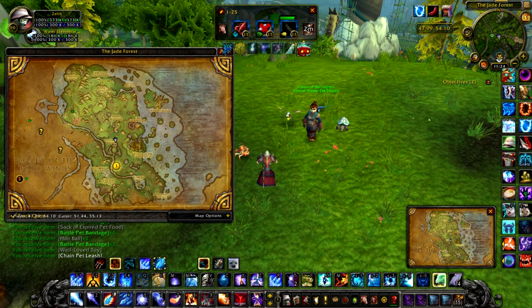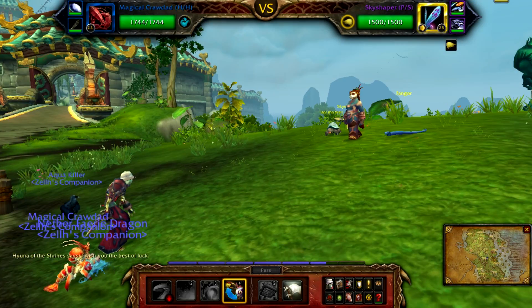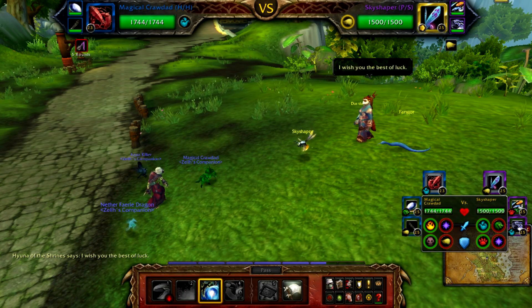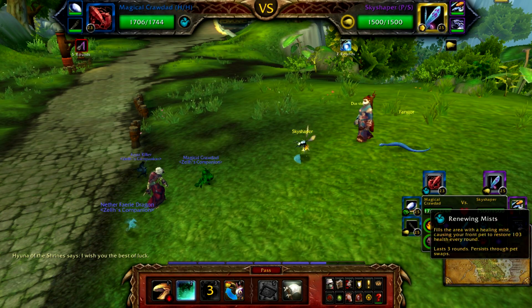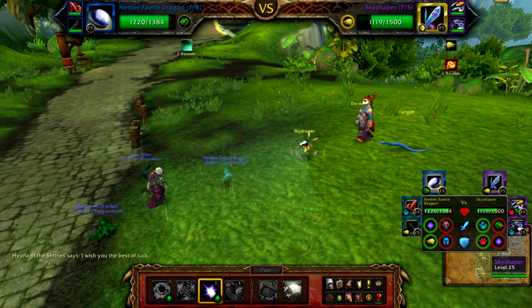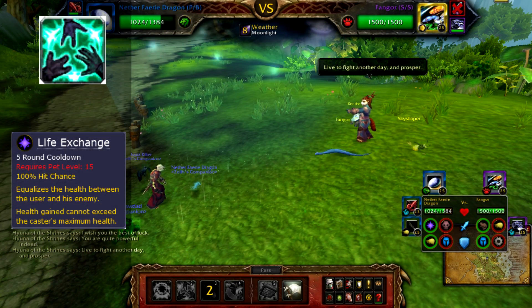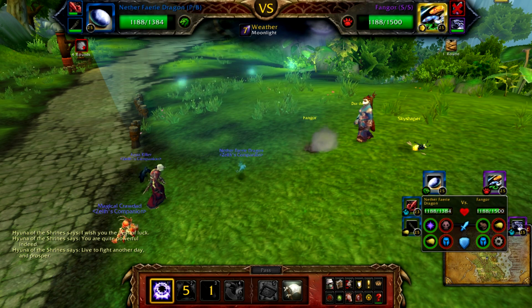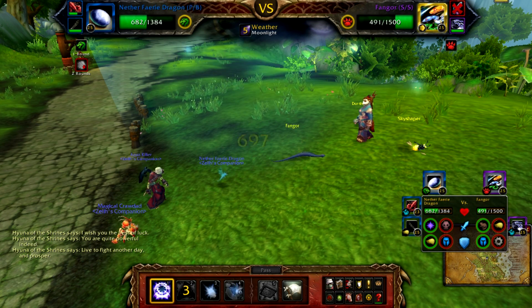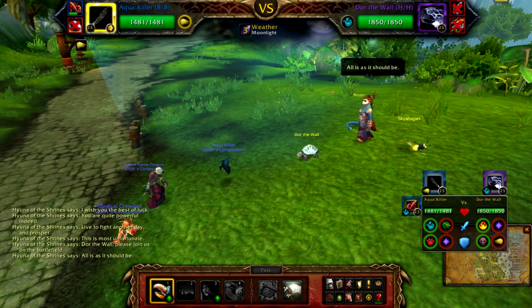For Huna of the Shrines, you're going to need the Fairy Dragon and a pet with a Flying-type move. Make sure your Carry Pet is out in front because it will be taking two hits this time around. Huna will bring out her Firefly first, who will use its two taunts as its first two attacks — just let your Carry Pet get hit by both, then switch to your Fairy Dragon. Use Moonfire and then Arcane Blast until the Firefly is dead. When she brings out the Snake, use your Life Exchange on it first, then spam Arcane Blast until the Snake is dead. Once she brings in the Turtle, keep spamming Arcane Blast until the Fairy Dragon is dead. Then bring out your pet with a Flying-type attack and kill the Turtle — it goes down very easily.